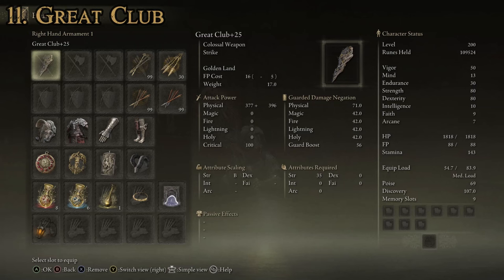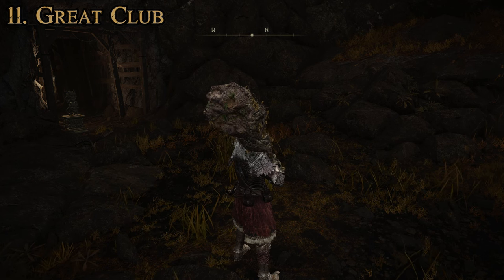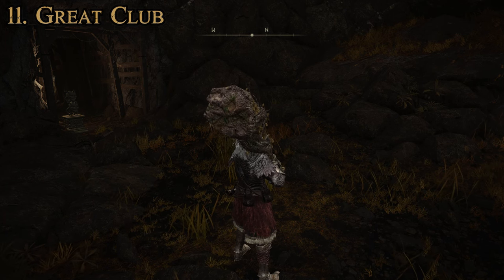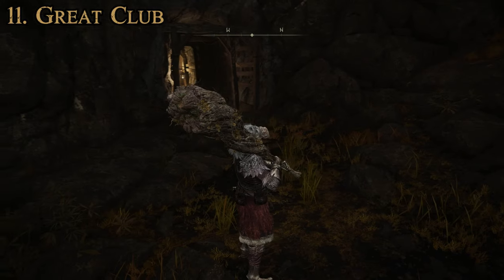For this weapon, the attributes required are just 35 strength — not even dexterity. It has a B rating for scaling in strength. Our attack power on this one is 773 when using it two-handed. It cannot be upgraded using Ashes of War, but it does have the Golden Land special attack. The description is: thrust the armament into the ground, then gather strength to unleash a blast of sacred energy that coalesces into golden darts. Follow up with a strong attack to swing the armament in a sweeping strike.